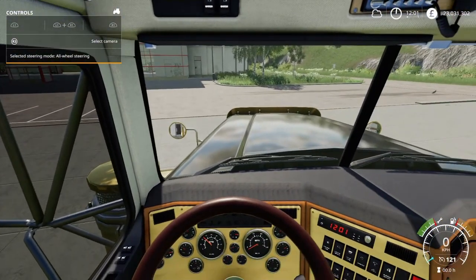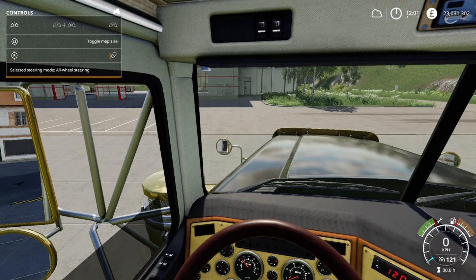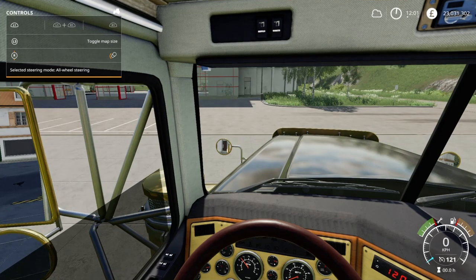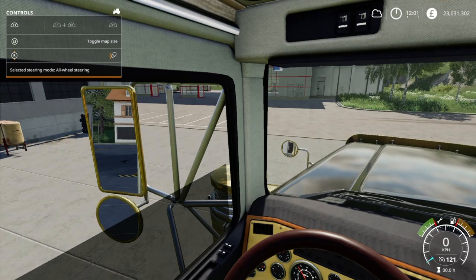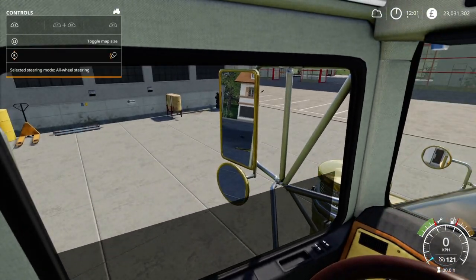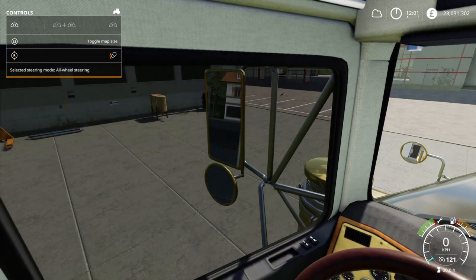Some of the cool things about this: if we press L1 and use the right stick up and down, we can roll down the window. Look at that — that is so cool. It's a little thing. I know people have said it before — it doesn't matter and it doesn't serve a purpose. But yeah, it does. This is a sim — it says simulator right in the title. So I really appreciate little details like this.